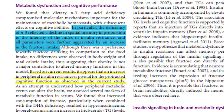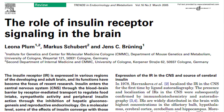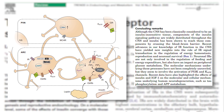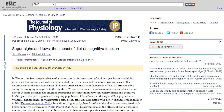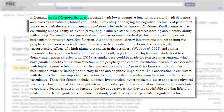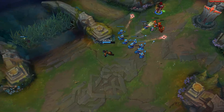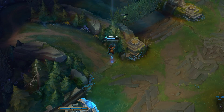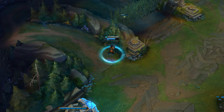In the vasculature, insulin is a vasodilator that increases blood flow to promote glucose delivery to the brain. This vasodilator function is drastically reduced in insulin-resistant individuals, suggesting that impaired insulin action leads to decreased perfusion to the brain — associated with lower cognitive function scores, dementia, and lower brain volume. So preventing insulin resistance and getting enough omega-3 is a priority to reverse cognitive decline and improve reaction time.